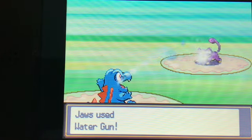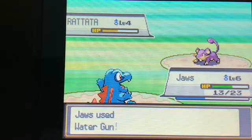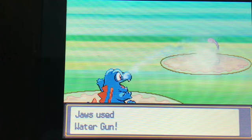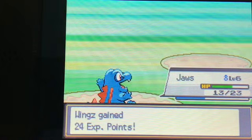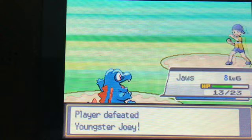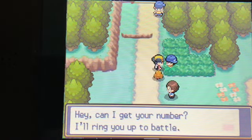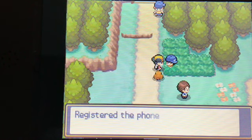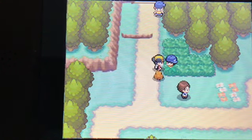That just gave us a quick hit. We'll go for one more Water Gun — and down goes Rattata. We're in this game, 24 XP for Jaws. Youngster Joey has one more Pokemon that can fight. He asks for my number to battle again — sure, why not. Youngster Joey has a Rattata that's in the top percentage of Rattata.